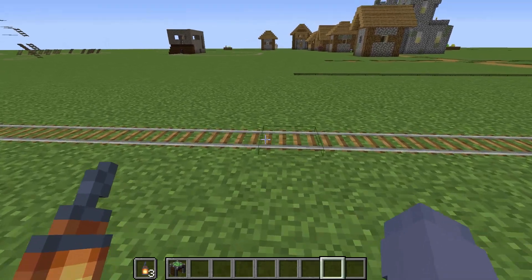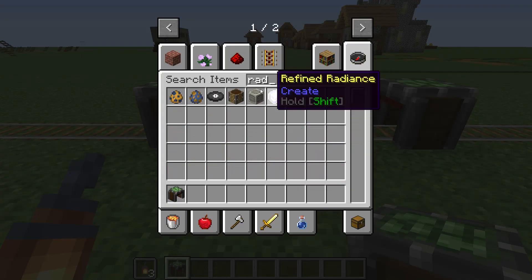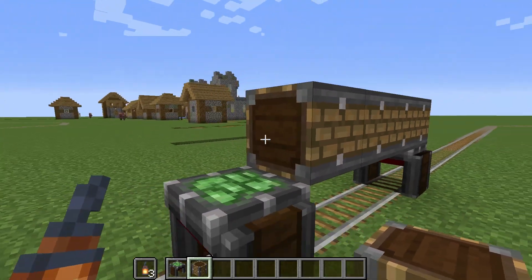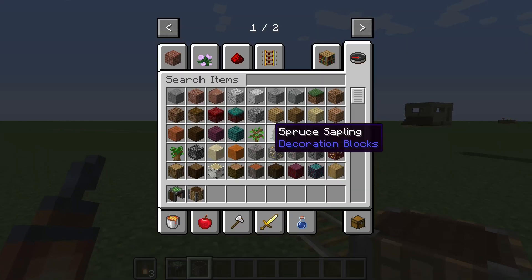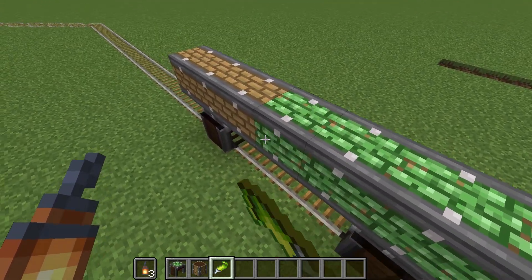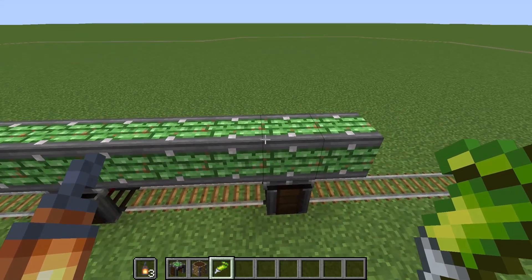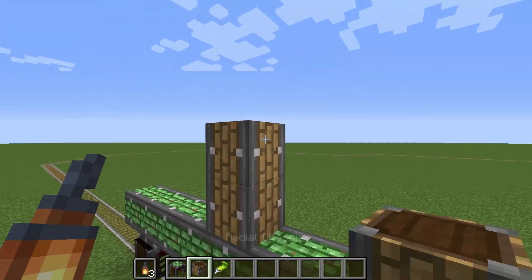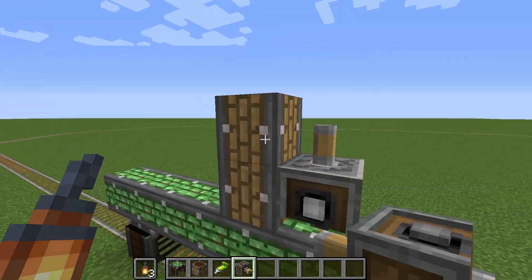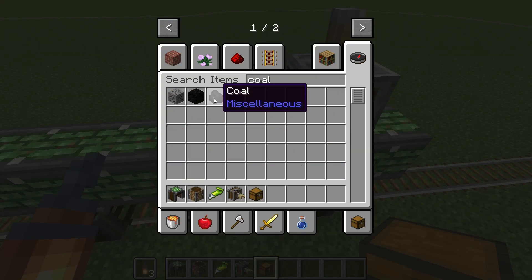What we need first is a cortex assembler — let's put them about three spaces apart. Then we need a radial chassis. You don't strictly need it, but it's very useful because you have to glue everything together so the train moves as one unit. These blocks are useful because when you glue them they get sticky on all sides, making the building process less time-consuming.